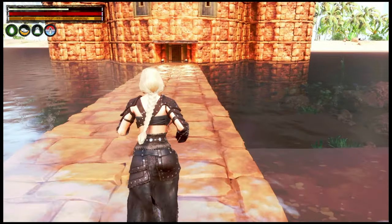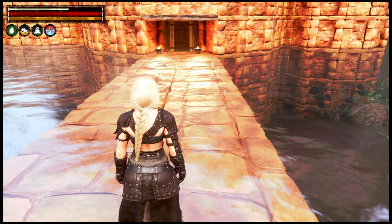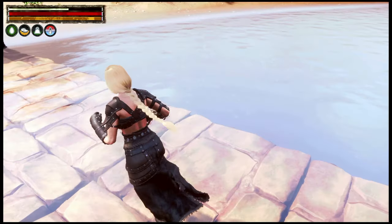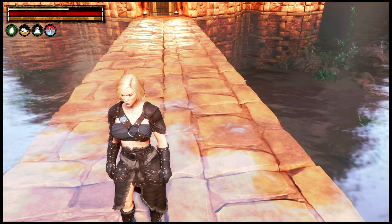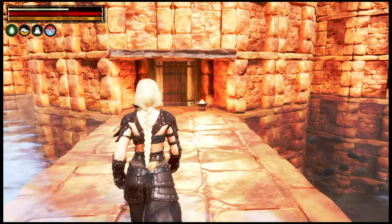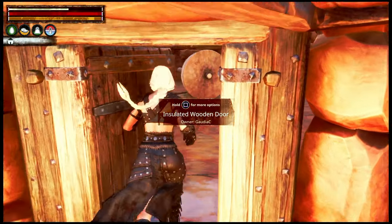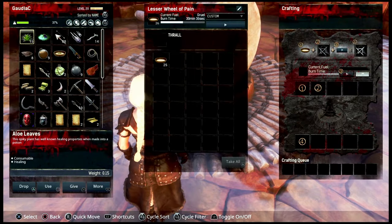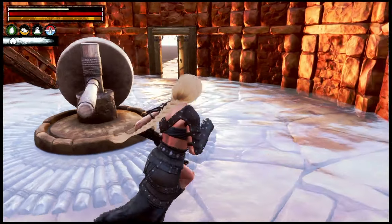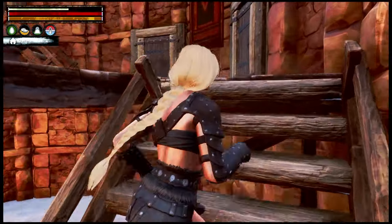When I built the foundation I noticed we were just slightly under the water, and rather than start from scratch I decided to make it a feature. The idea is that the basement — the bottom floor of this tower — is all flooded. I've got my little wheel of pain here, so we're going to find some thralls to put on here in a few minutes.